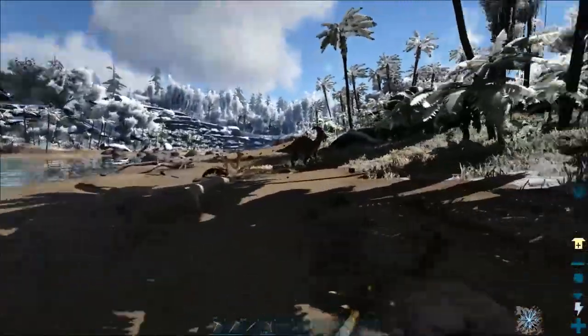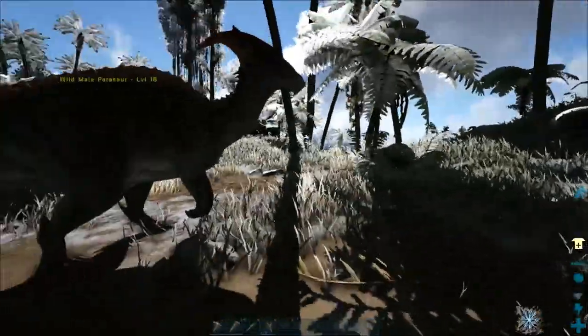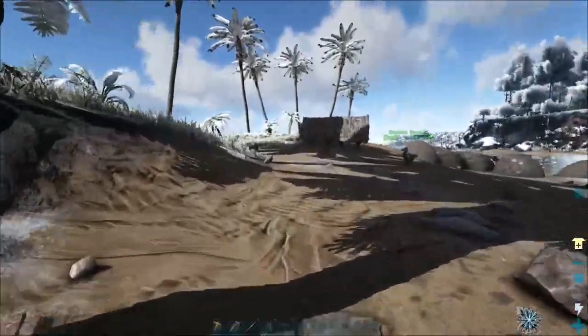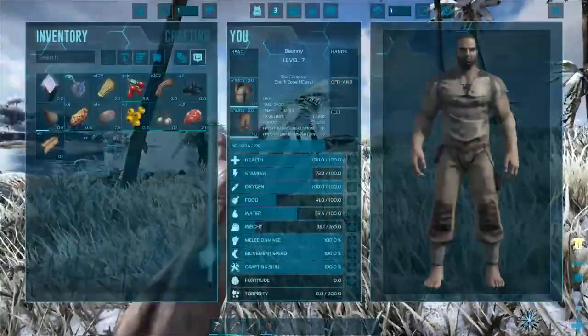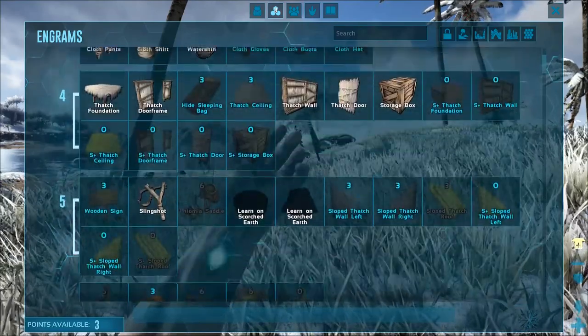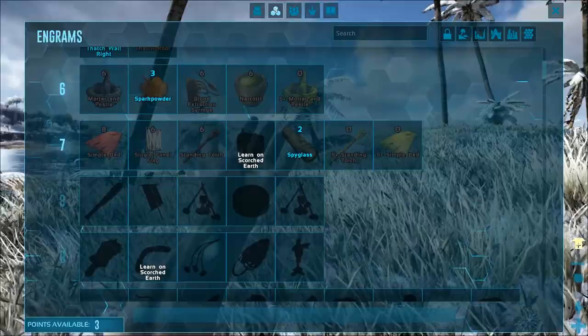Right down here is a Parasaur — you're going to want to tame one of these soon as well. This is one of the early game tames; it's level 18, so we'll keep that nearby because we will want to tame that eventually. At the moment we just need to level up a little bit more. I want to show you the whole method of using this bola, so we need to go up two more levels to get that.